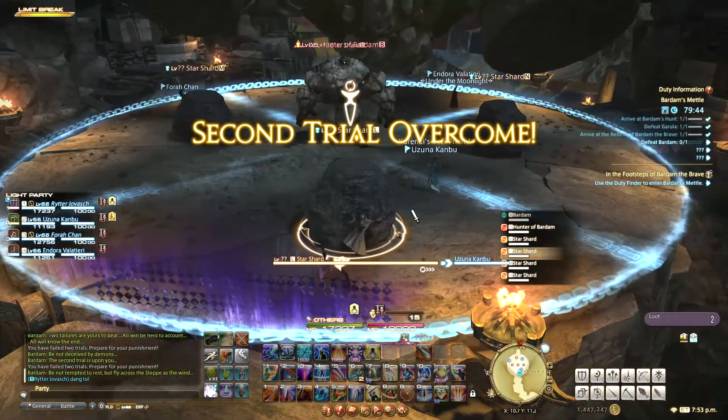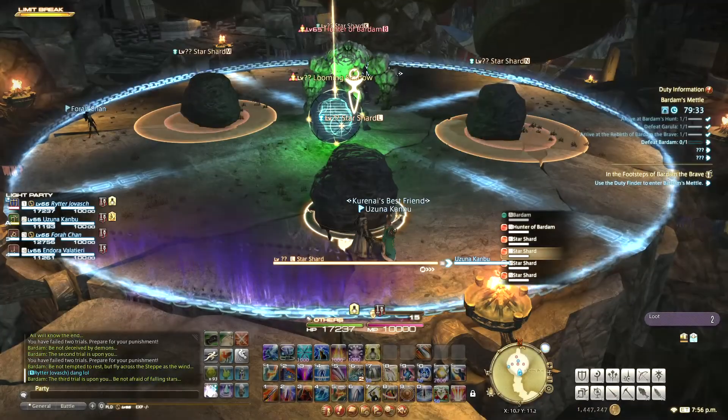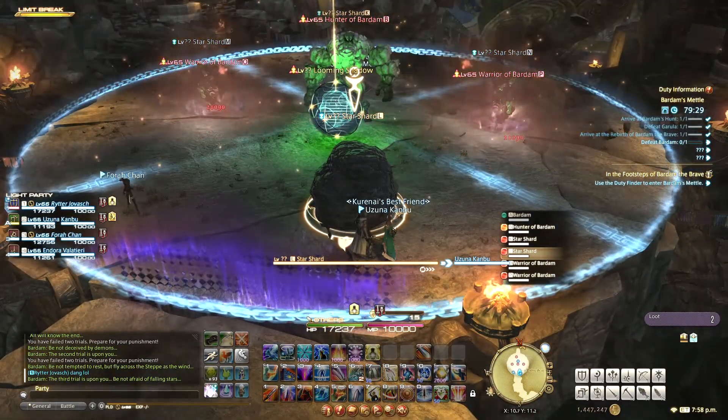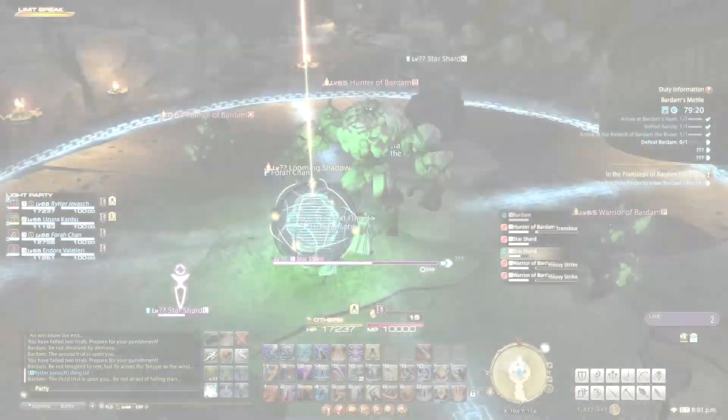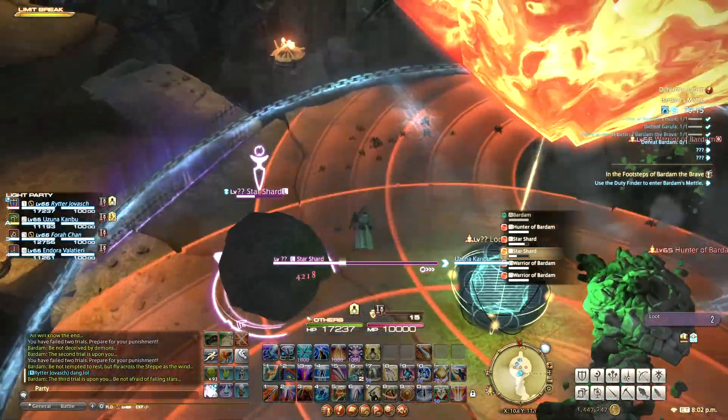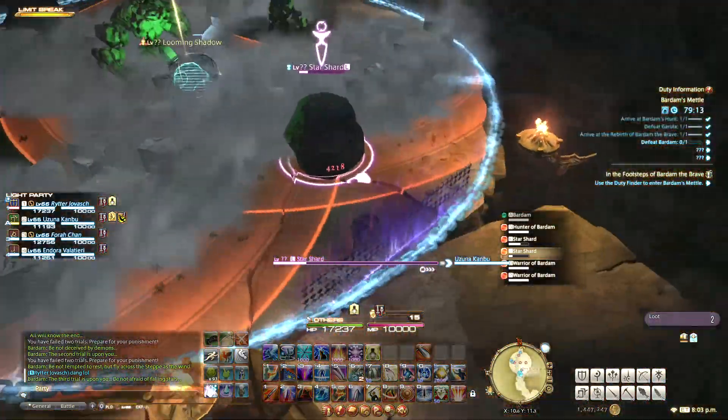The third trial begins with some stones being smashed, spawning some stationary adds. At this point, they all do multiple AoEs while the center golem does the same pattern from the first trial, so there are markers all over the place to avoid, and when that is done, most of the boulders will be gone.